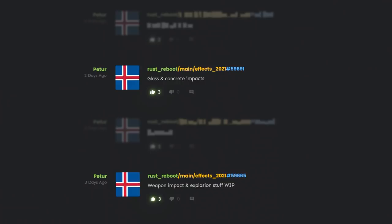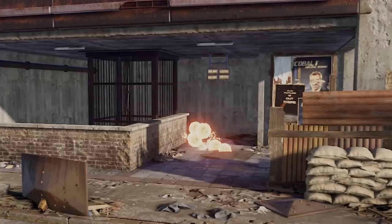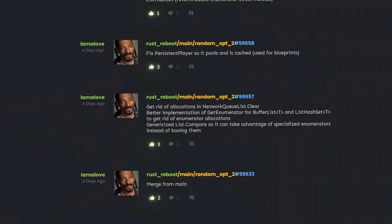In other stuff that's being worked on right now, there's a branch called Effects 2021, which I believe is an effort to backport a load of effects such as impacts and explosions from the HDRP branch to improve visuals and hopefully performance as well.